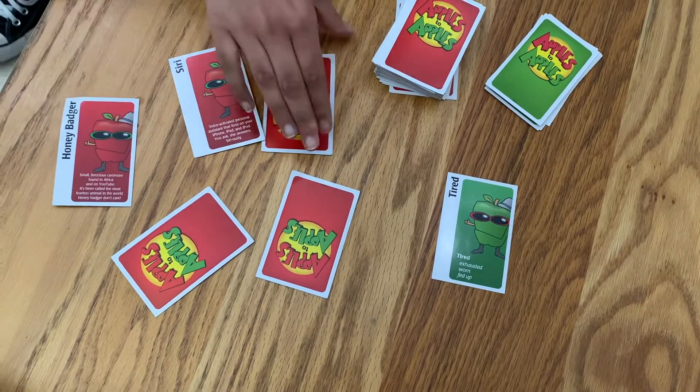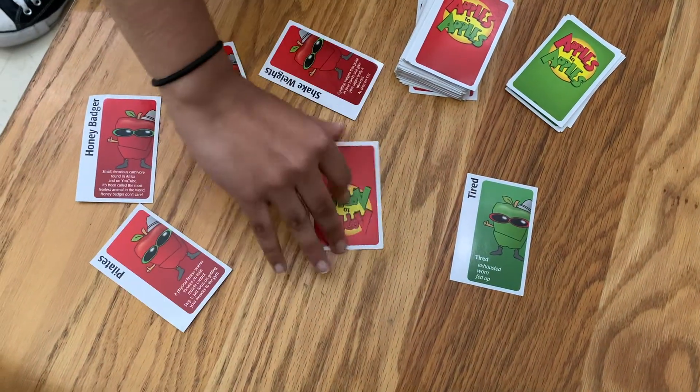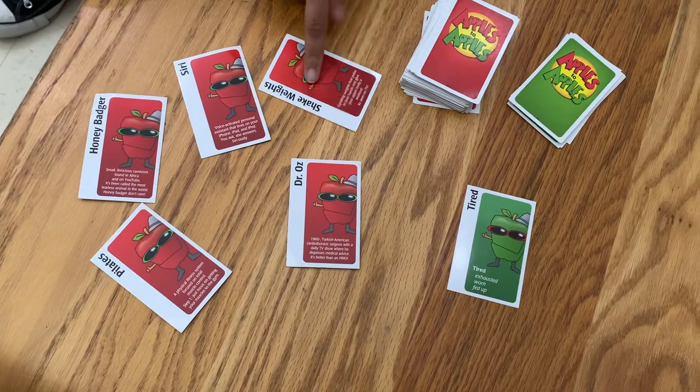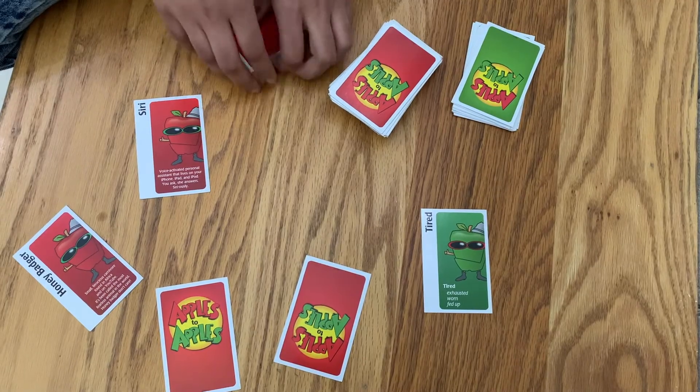The judge then looks at each of the red cards, and each player tries to convince the judge that their card is best. The player who has the best red card wins a point for that round. Multiple rounds are played.